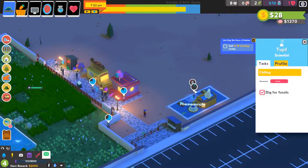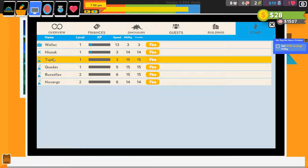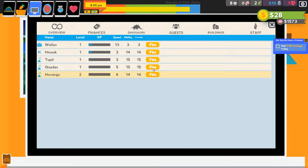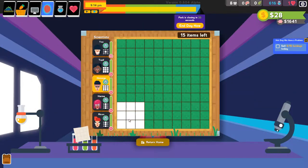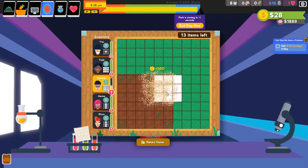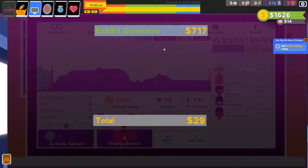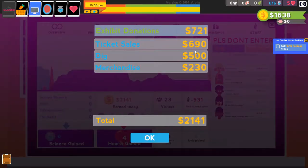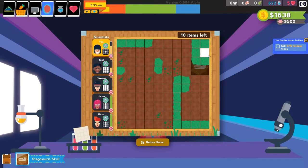Very important to always place down donation boxes because you get a lot of money from donations. We also need to replace the scientist we accidentally fired. Two Pill and Novargo are the right ones. We got a coin already — nice. The park is closing anyway. There's another one — so we got $500 from one coin. You can also get $1,000 coins which are extremely valuable. It's good to get coins at the end of the day because you instantly receive the money.